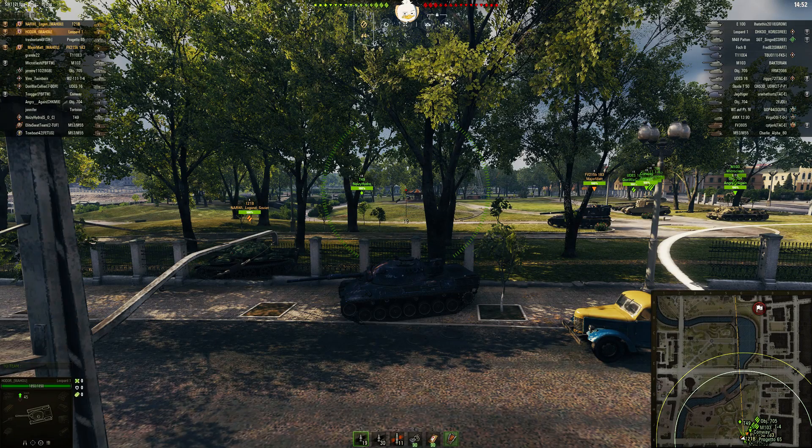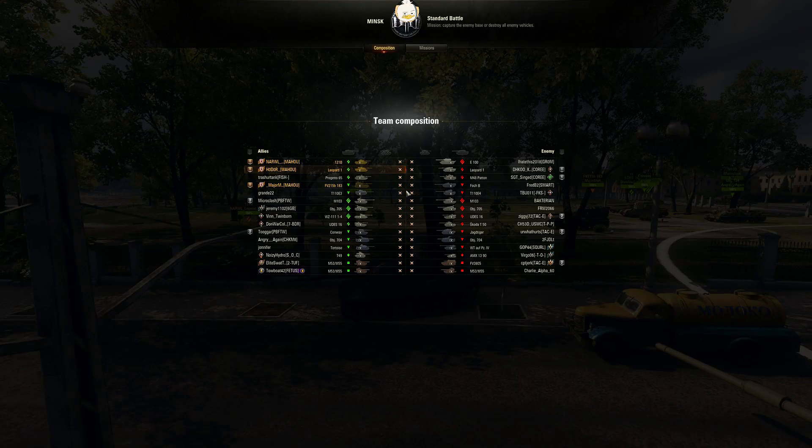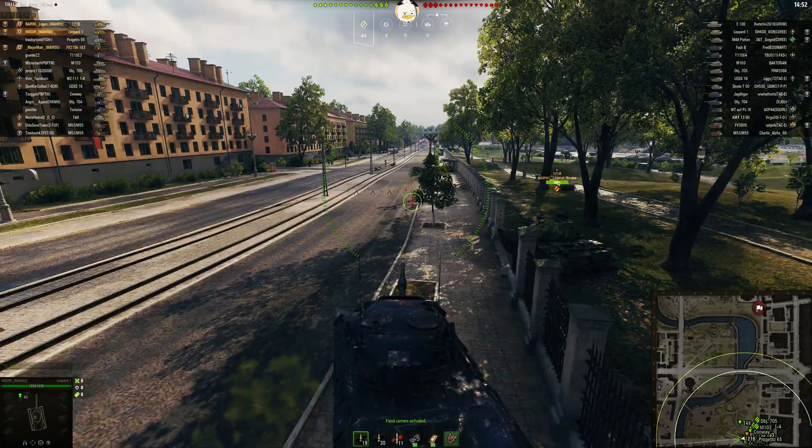Hey tankers, Bonsai Duck here. Today we have Hodor from the Maohu clan, and he is teamed up with Gnarle Legend and Major Matt. Major Matt is running his 183, Gnarle Legend Soviet is running his 121 Bravo. They are on Minsk in a standard battle, a tier 10/tier 9 game — top tier mediums and a top tier TD — and they spawned in the south, headed over to the west.